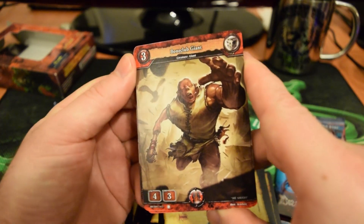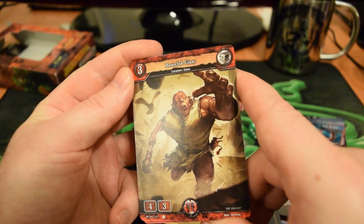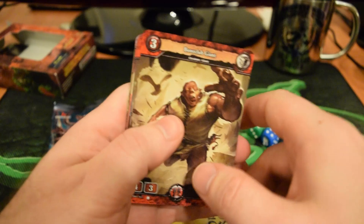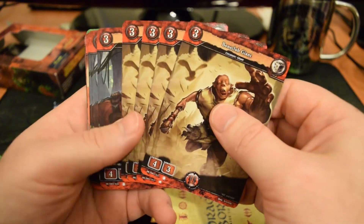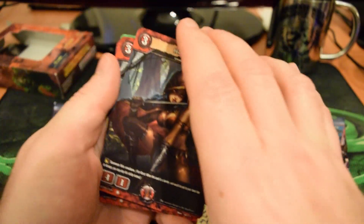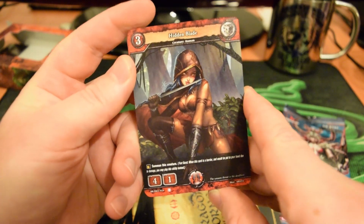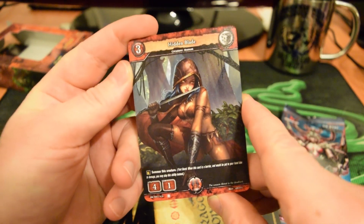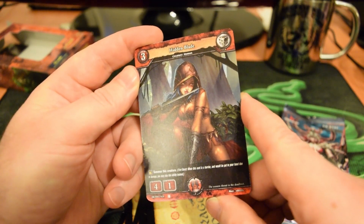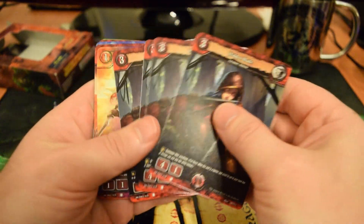Lots of Orc and ogre-looking guys in this deck. Also a 3-cost, 4-3 Bone Club Giant — yeah, no thanks, I don't feel like getting clubbed, but I'm glad he'll be on my team. Four of him. Oh, I remember this card — who could forget art like that? That's the 3-cost, 4-1 Hidden Blade creature with a Fort Burst ability: summon this creature. Four of them, and I really wish this was foil.